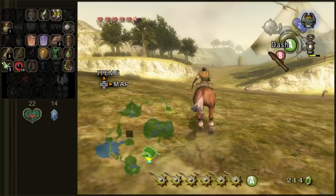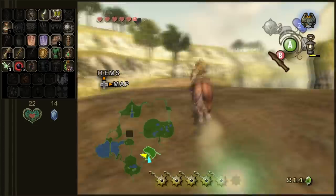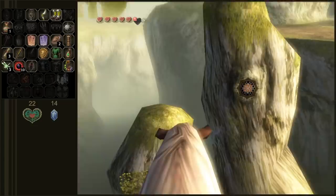Now that we have the boomerang, there's another thing we can do inside the fields. Hyrule Field has a lot of stuff for us to do — we'll be coming back through here over and over again as we find more items. In this section of Hyrule Field there's yet another treasure chest that we can get whenever we get the claw shot. I think we need the double claw shot actually for that.